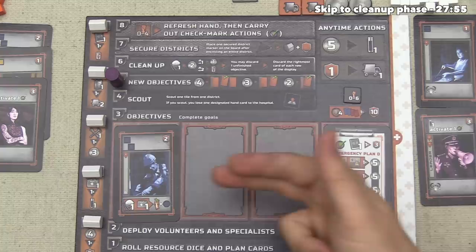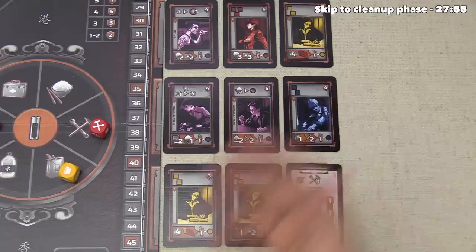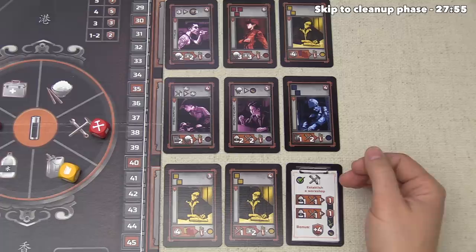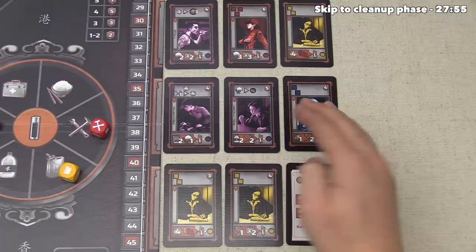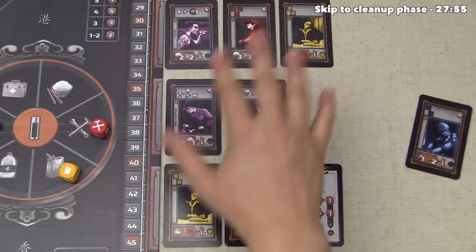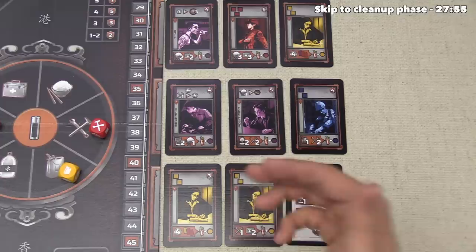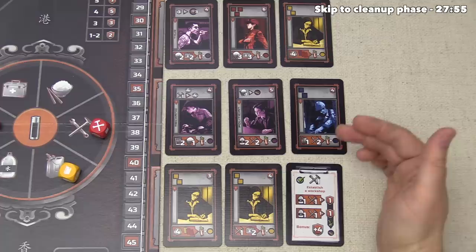We have our objectives stored right down here, and you can only have three of them at any point in time. We have the ability to gather two more objectives potentially this round. Over on the right-hand side of the board we always have these three rows of cards with a maximum of three cards in them. The price to gather a card depends on how many cards are in that row: if there are three cards, it costs four money; if there are two, it costs three; and if there's just one card, it costs only two money. Right now we have four money, but we know the green player has ten and the orange player has six, so they are probably going to be buying some of these first.